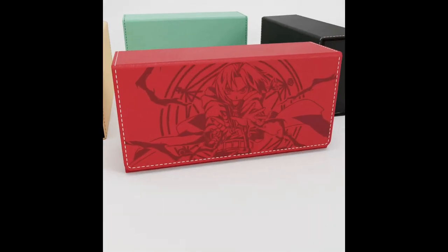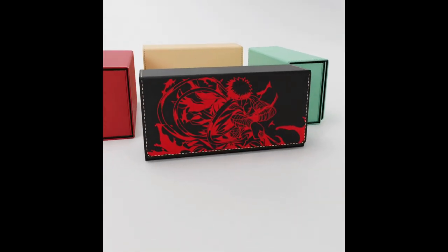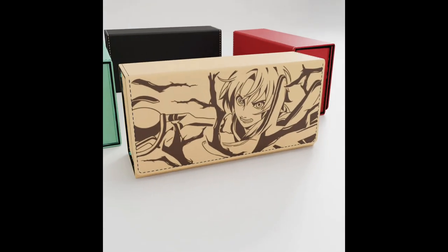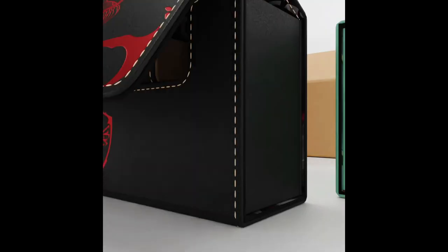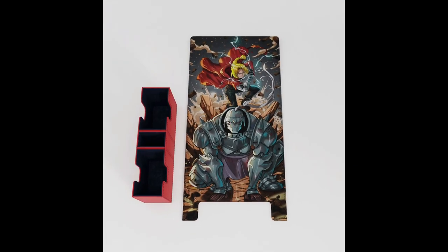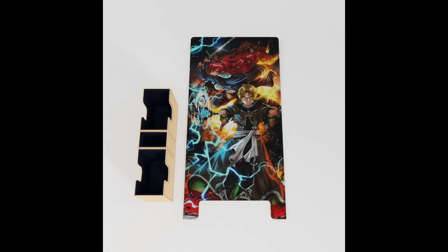All right guys, how's it going? Mr. Extra here. Do you like anime? Do you like deck boxes? Do you like Yu-Gi-Oh? Of course you like Yu-Gi-Oh. You're watching this video. So Dueling Garden — that's the site, they make these cool boxes. Check them out, they just put out new lines of stuff. Team Extra at checkout, one word, capital T, capital X — go get your discount.